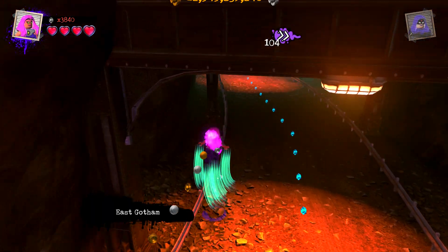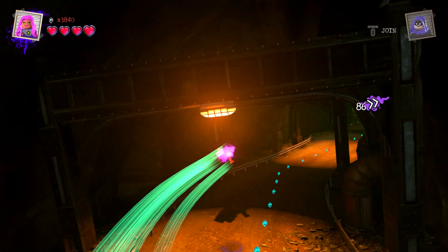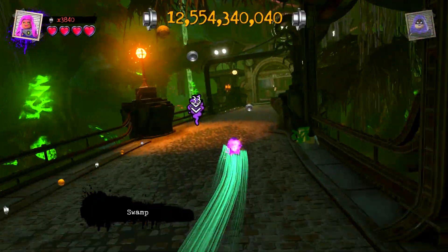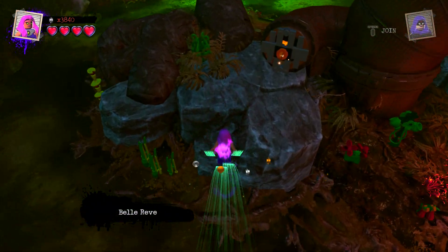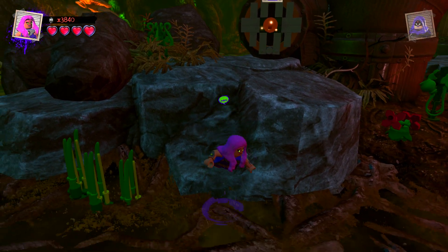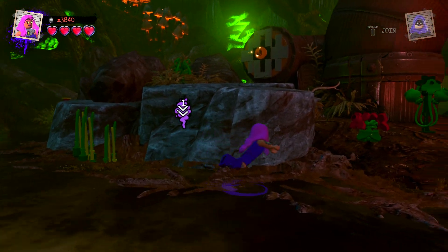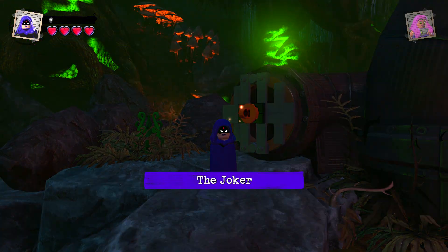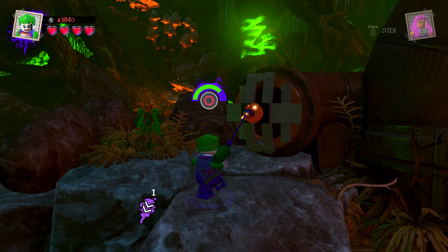Down here, we need to go down more. Oh Starfire, gotta get more low. There we go, Starfire — you got it, good job! So it looks like we gotta pull this down. I think Raven might have that ability. Raven, there she is. I need Joker — come on Joker.